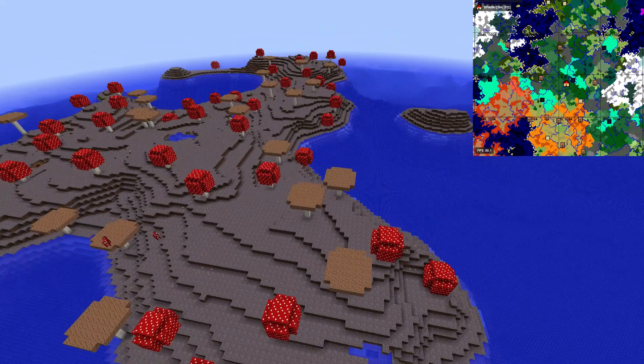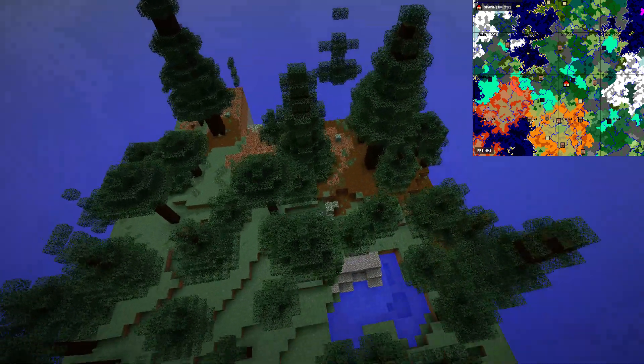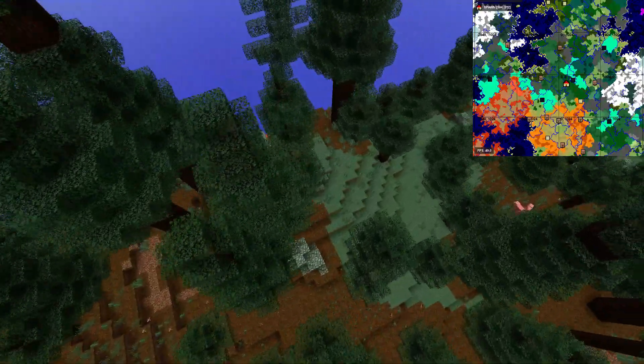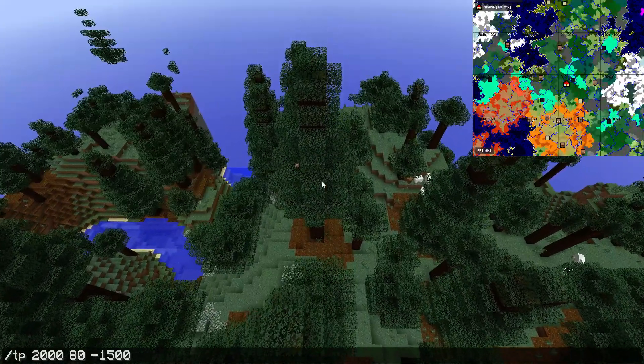To the south of the ice spikes is the mega spruce taiga. It's around coordinates 2000, 850. Let's teleport there and wait for the chunks to load. The chunk generation is a bit stuttery since we're running snapshots, which might cause some recording issues. But you can trust me that there's a mega spruce taiga here.